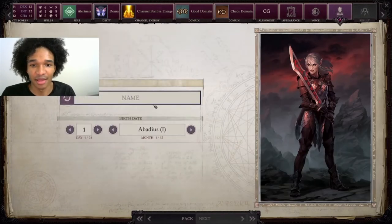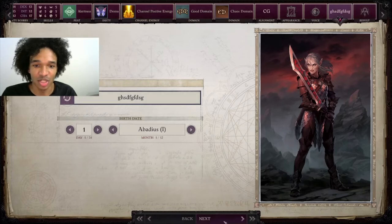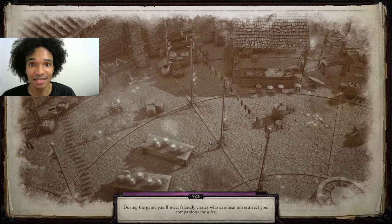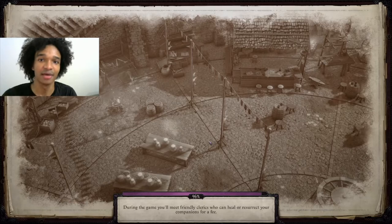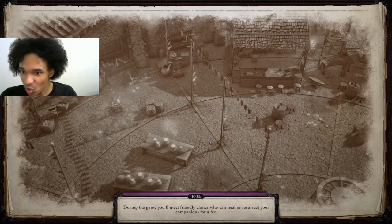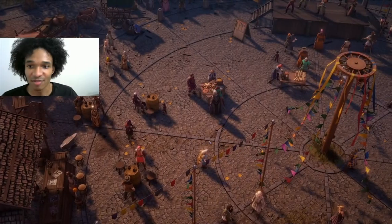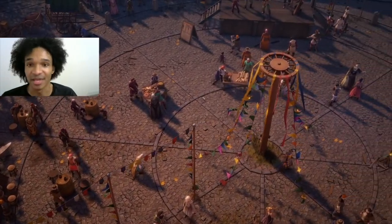We'll move forward — our person's going to be named, and complete. I'm going to pause the video here and come back when we get to our first companion, Seelah. At this point, this is all done — we have a level one Rogue-Cleric. When we get to Seelah, I'll show you how to do companions as well: how to respec them and level them up.